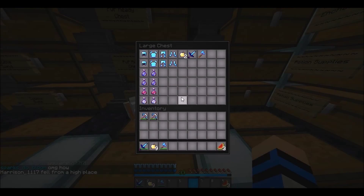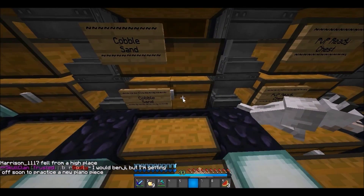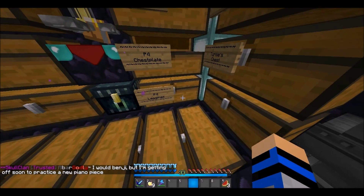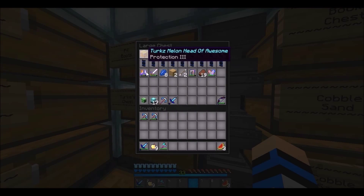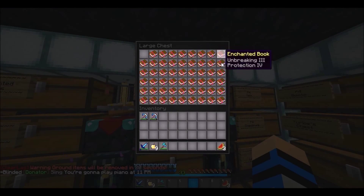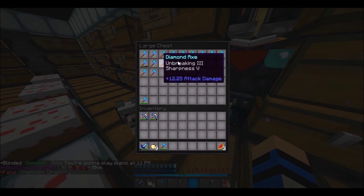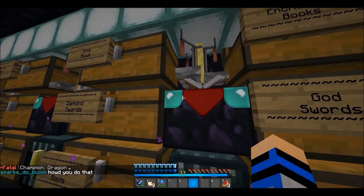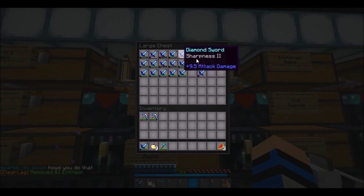All these chests are exactly the same. All my books. The server's been a little laggy lately. Now here are all the god axes and god swords. More books — some of these are god, some are not. Just regular swords.